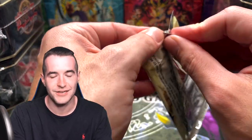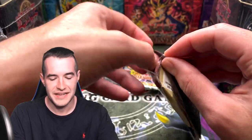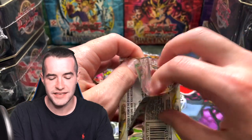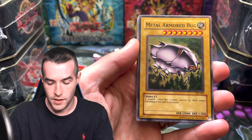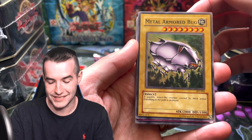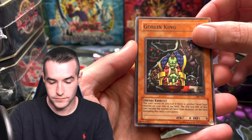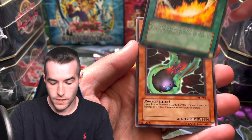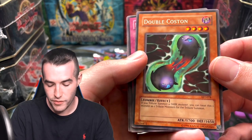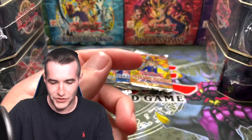That reminds me of the 2005 tins — we actually had fantastic condition promos. Those are at PSA, so hopefully they will come back and not get an eight. By the time you guys see this, we should hopefully have gotten another PSA return. Let's see — Metal Armored Bug, that is such a classic. Solar Ray, Goblin King, Mystic Walk, and a Double Coston. So if you tribute for a dark monster, you can treat it as two tributes. Oh, that's fantastic.